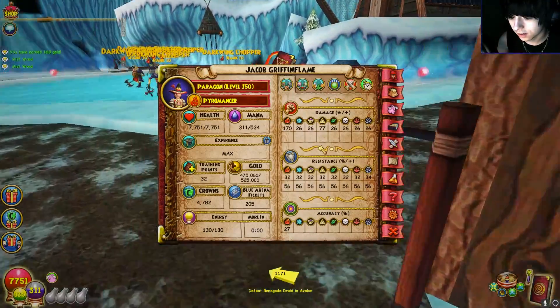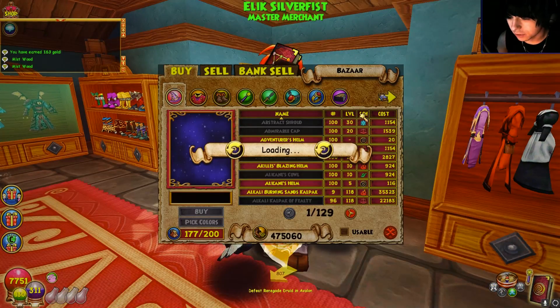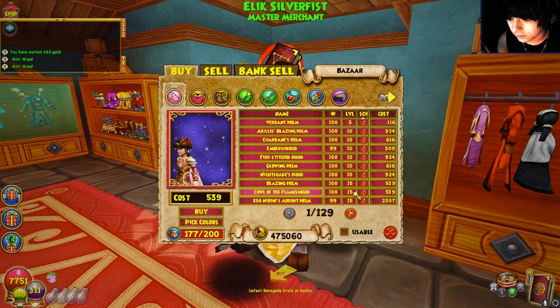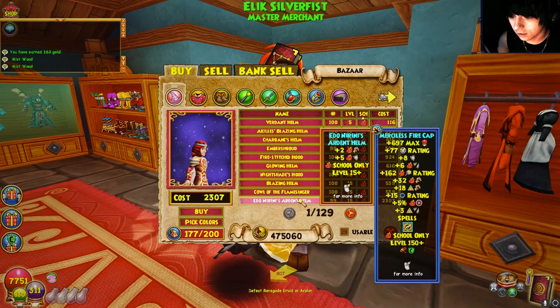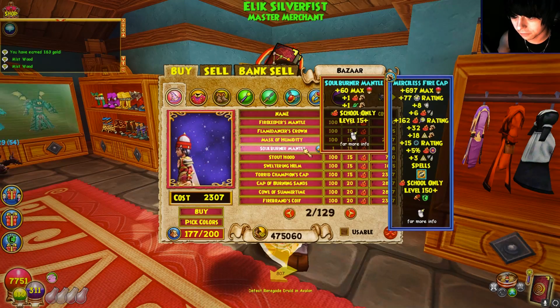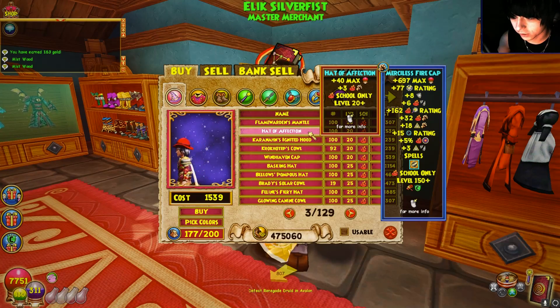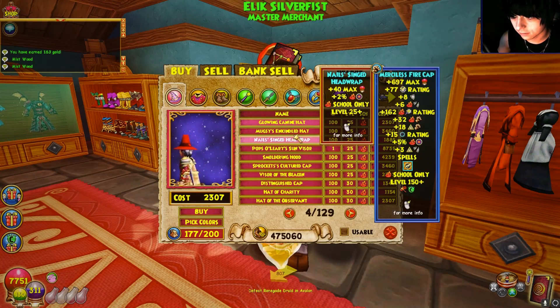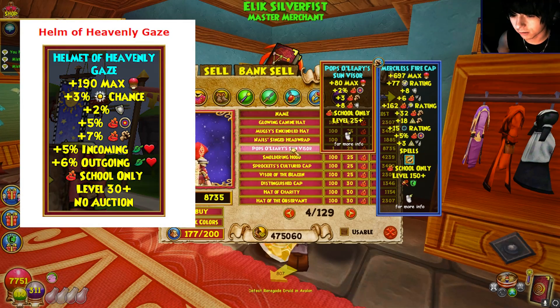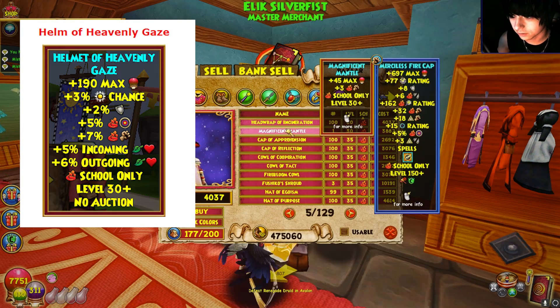This is also why I don't recommend Bazaar gear. Looking at fire school gear as an example: up to around level 30 you're getting decent gear with some damage and health. Bazaar gear can be tolerable up to about level 30 or so, but then you want to start using dungeon gear. Mount Olympus is a great level 30 dungeon set available for all schools, and it gives great stats you'll use across the board.